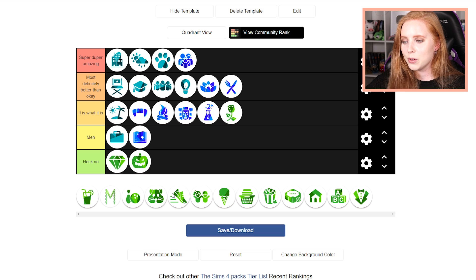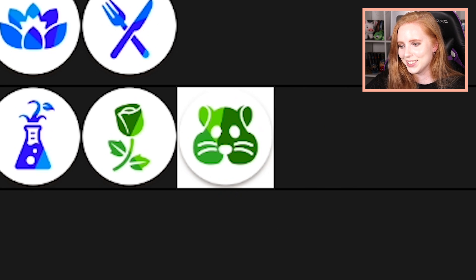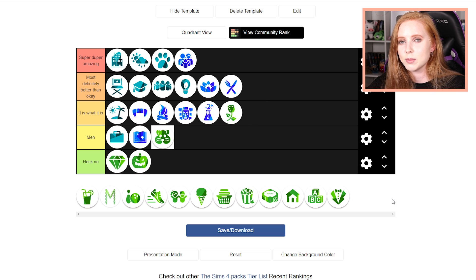Now this might be slightly controversial — I don't hate My First Pet Stuff pack. I mainly like it because of the blinds. I love the blinds. There are a couple of items I use a lot, like the little guinea pig chair with the strawberry on the stomach, a rug I use quite a lot, and a couple of really cute paintings. But the actual furniture furniture I don't really use because it's just way too colorful. The blinds are really good though — I use them in basically every single build. I don't agree with how this pack was released, with the whole Cats and Dogs requirement thing, but I do like the blinds.